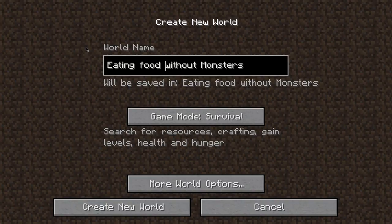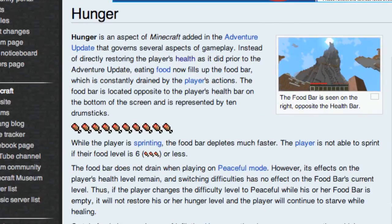As you might know, Minecraft has a hunger element. It says in the wiki: hunger is an aspect of Minecraft added in the adventure update that governs several aspects of gameplay. Instead of directly restoring the player's health as it did prior to the adventure update, eating food now fills up the food bar, which is constantly drained by the player's actions. The food bar is located opposite the player's health bar on the far bottom of the screen and is represented by 10 drumsticks.